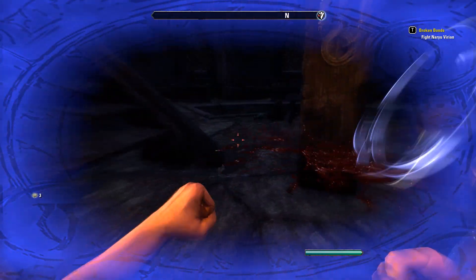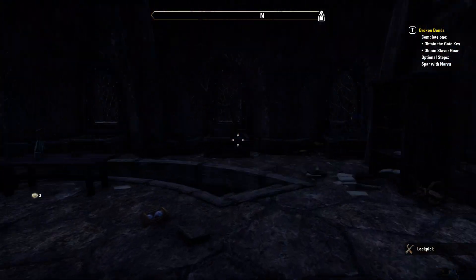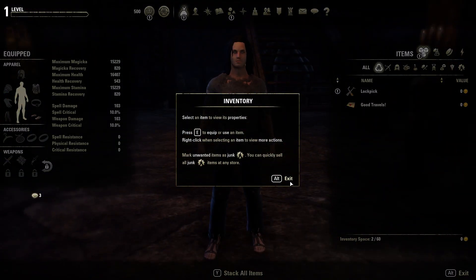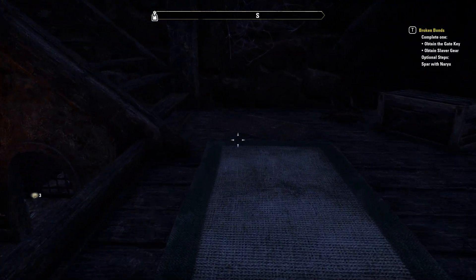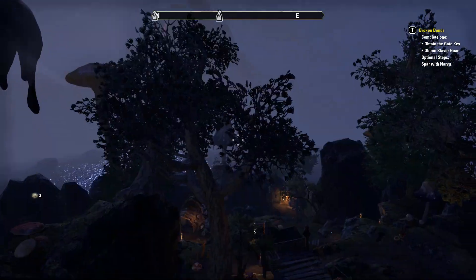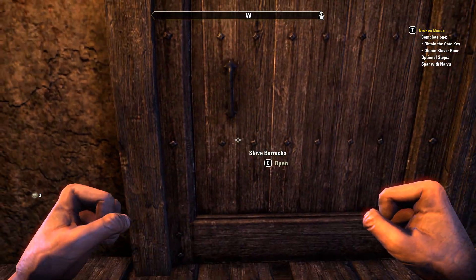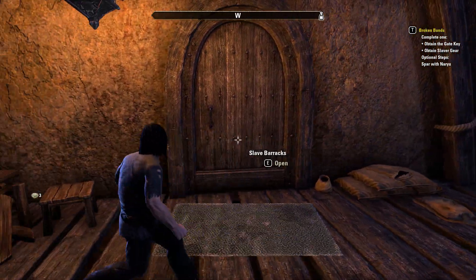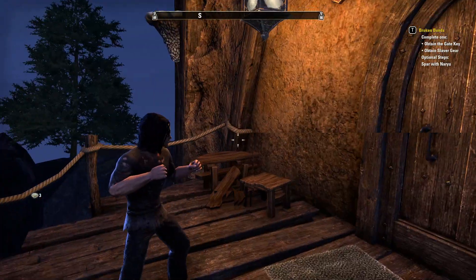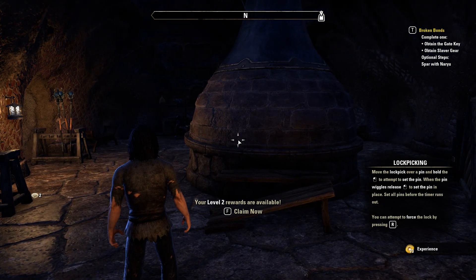Oh my gosh, we're beating someone down. This feels awesome. I thought this game was like first person, but I finally found a way to change the view from first person to third person — this is actually awesome. We just leveled up — that was pretty cool. We get to put stats somewhere: you have attribute points to spend to increase your health, magicka, and stamina. I guess magicka is like the mana. Can I equip this sword?